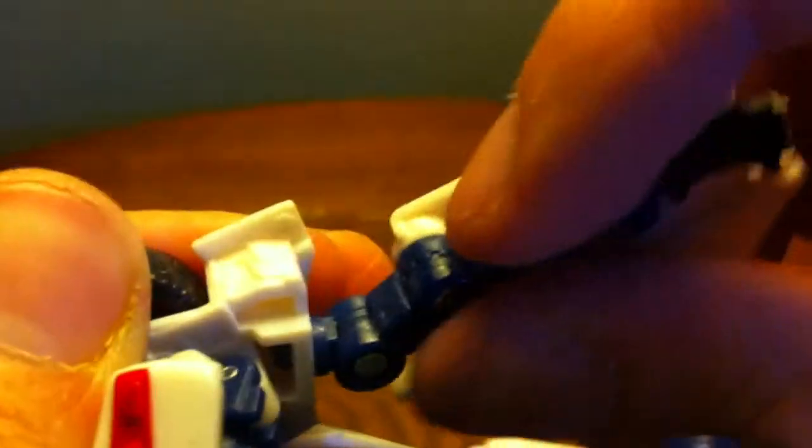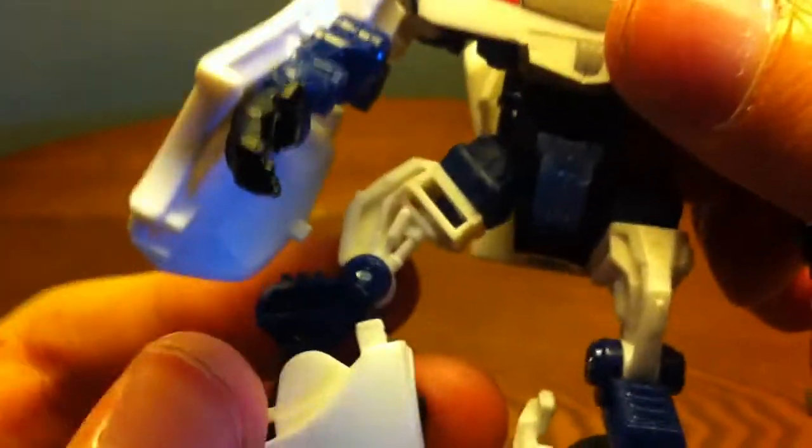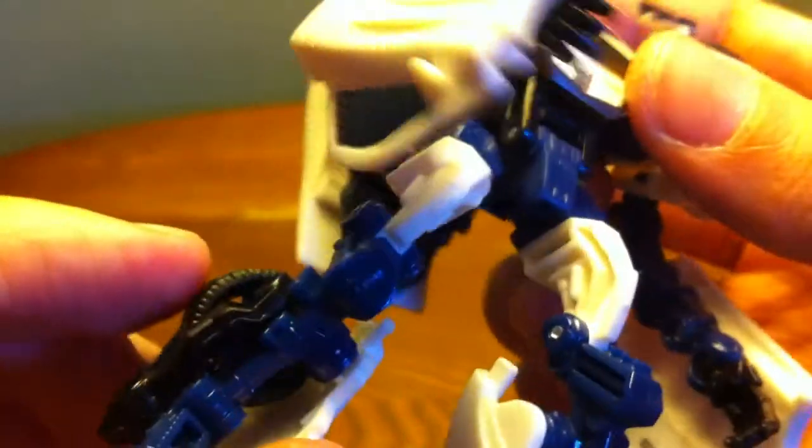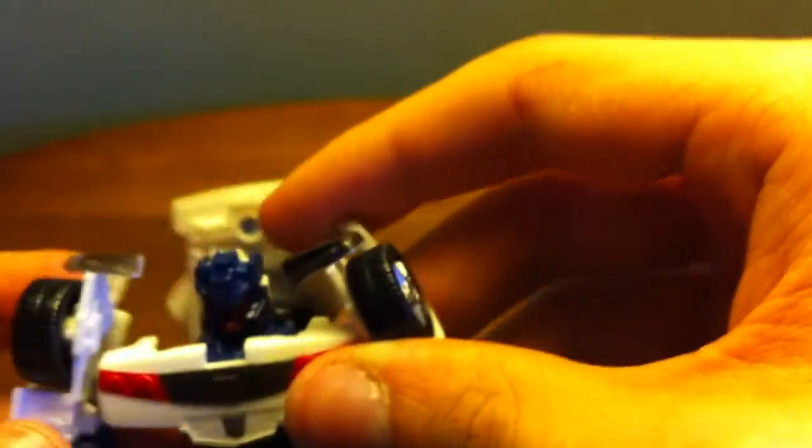He has pretty decent articulation: ball-jointed head so you can go any way you want - in and out, up and down, 360. You got a swivel, double-jointed elbow, and ball-jointed wrist. No waist, but it makes up for it with ball joints in the hips. You can swivel, you got the knees, and you can angle the foot up - though that's mostly for transformation. You can also extend the arms out if you want.